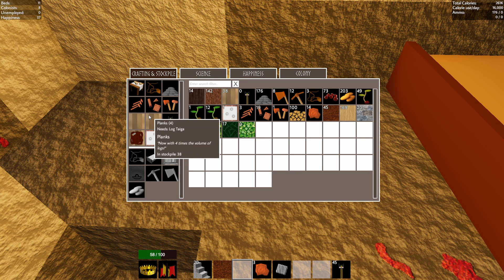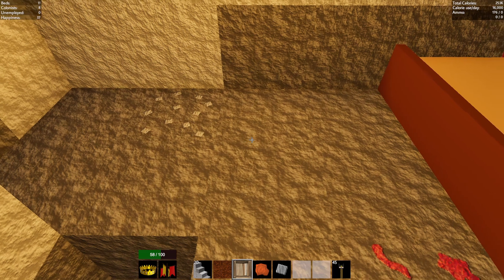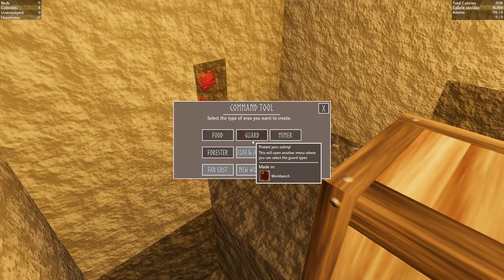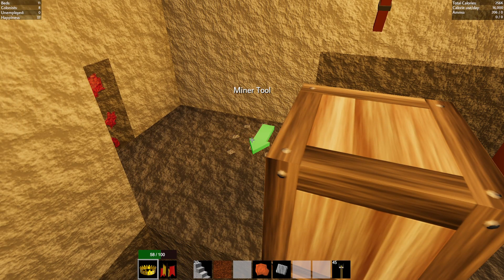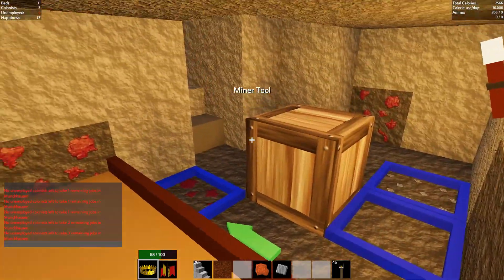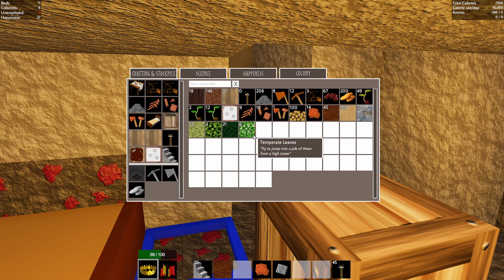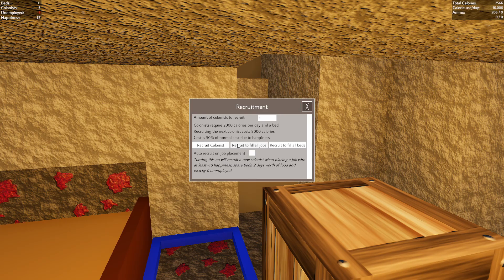I need another crate and more copper nails. So we need one crate here and we're going to put it right there. And now we can set up our miner. This guy here is for whatever this ore is — you place it on whatever you're mining. And then we're going to put one guy right there for stone. Let's go colony, recruitment, fill all jobs.